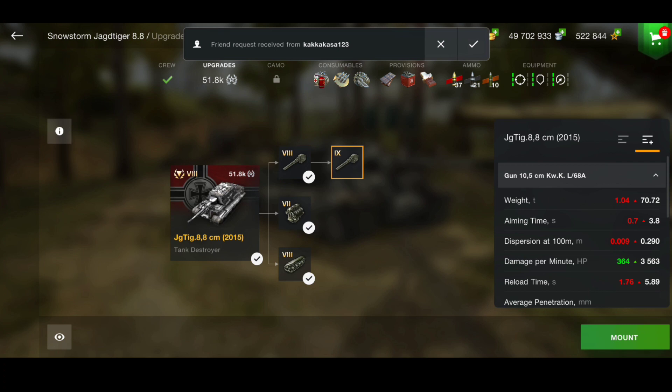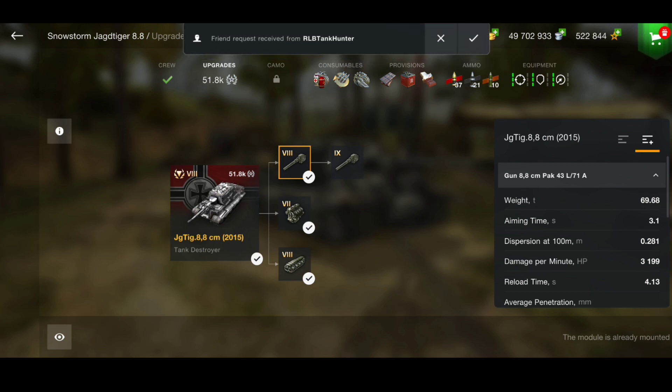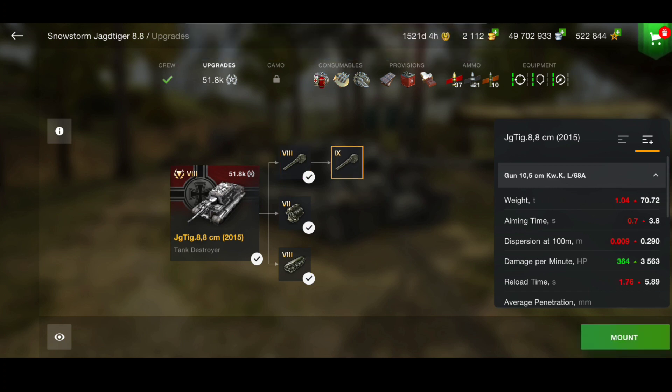The worst difference about the 10.5 is the aiming time at 3.8 seconds, which is quite high. The dispersion is still good at 0.290. The 8.8 wipes the floor though - aim time 3.1, which is still good, and dispersion 0.281, which is very good. The reload is just 4 seconds on the 8.8 and 5.8 seconds on the 10.5, because it has less alpha.